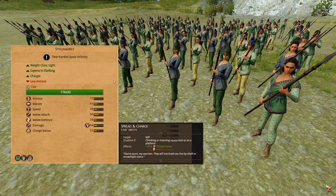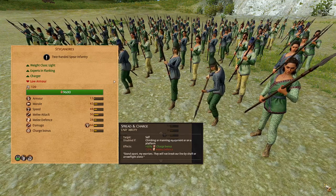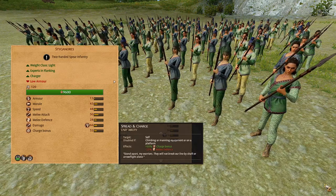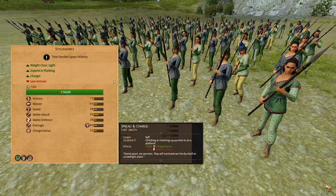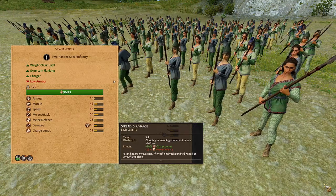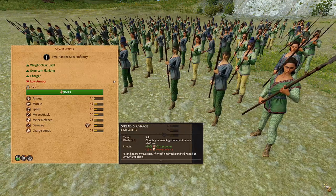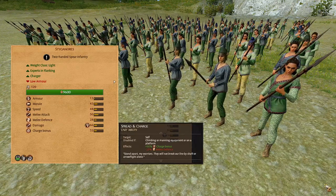The Stygionors. These are a lightweight 2-handed spear infantry, lightly armored, fairly low morale, high speed, extremely high melee attack of 50, average melee defense of 28, 66 damage with bonus versus large, high charge bonus. This unit has improved bonuses when flanking enemy units and the toggle ability Spread and Charge. You should use these for bolstering your front lines or flanking the enemy front line units. Make sure to activate the Spread and Charge ability before they charge in and then deactivate it once they have finished the charge.